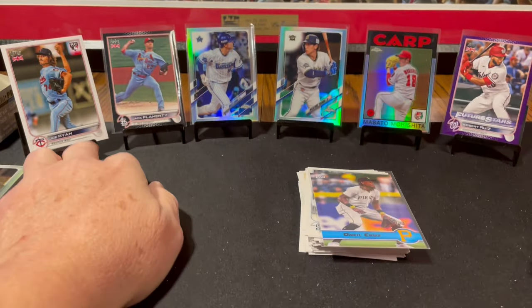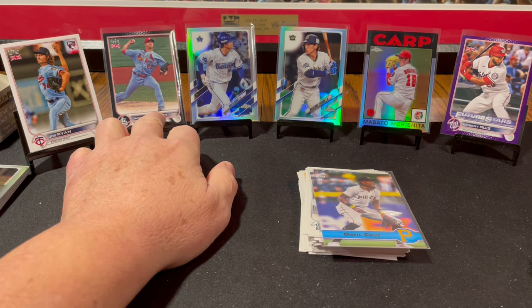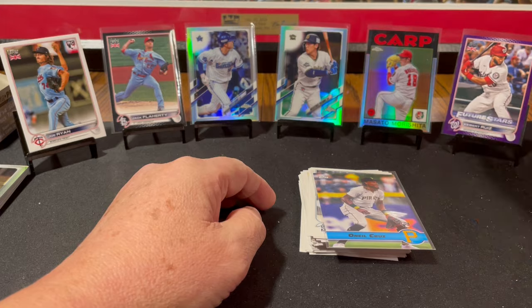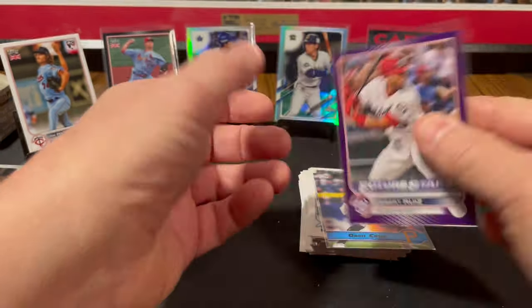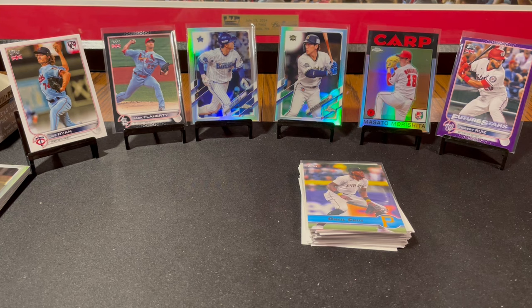We're back from Japan and the UK. We got a Joe Ryan rookie card, which is just good for me and other Twins fans. Jack Flaherty black out of 125. We got a couple refractors including Masataka Yoshida, a Masato Morishita 86 throwback, and a Keybert Ruiz Future Stars out of 50 — probably the best card of the break. Serial numbered purple out of 50. Thanks for watching, guys. Bye.